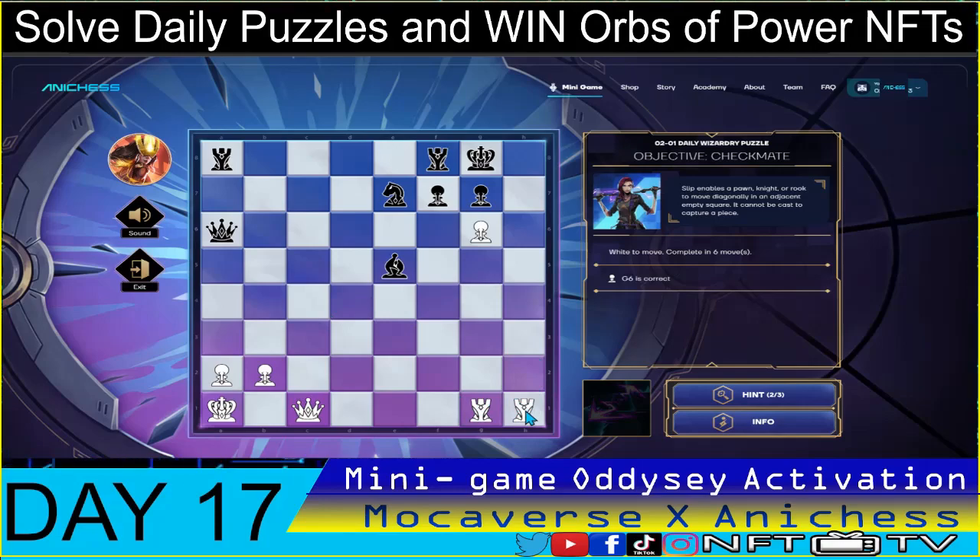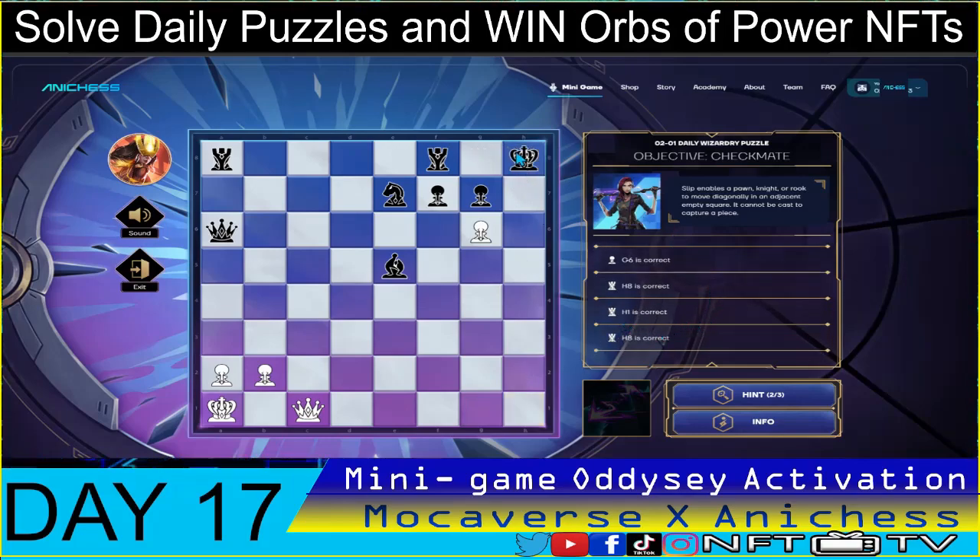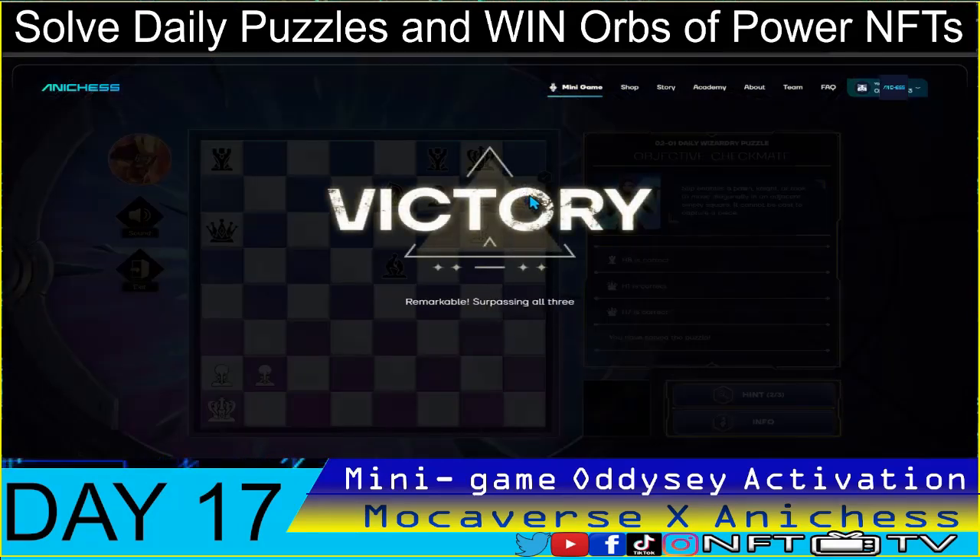Second move: rook from h1 to h8, check. Third move: the other rook to h1, check. Fourth move: h1 rook to h8, check. Now the queen is open. Fifth move: queen to h1, check. Sixth and final move: queen to h7 — checkmate!